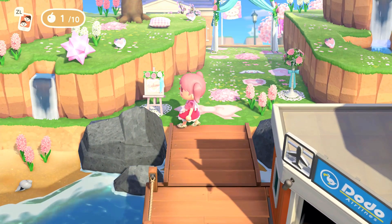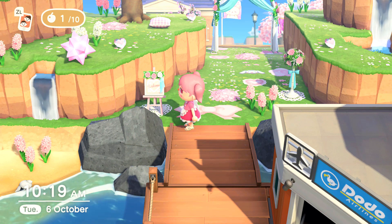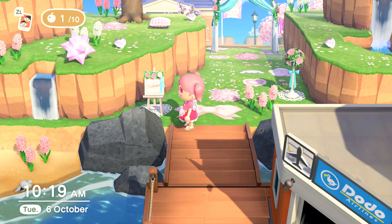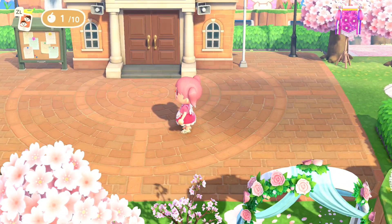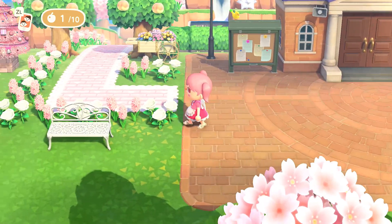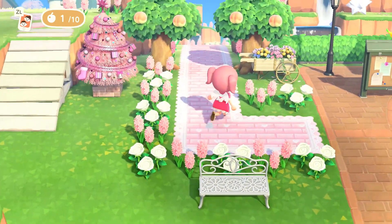Moving up from the airport, you can see this is my entryway. I've got a lot of wedding items and cherry blossom items all over my town - they're kind of the two main furniture sets I use. I also use a lot of - I think they're called Heitzens? I don't know how to pronounce that flower, but I have a lot of pink and white ones and a lot of white roses. Coming through you've got the wedding arch, cherry blossoms, and this is leading to my town hall.